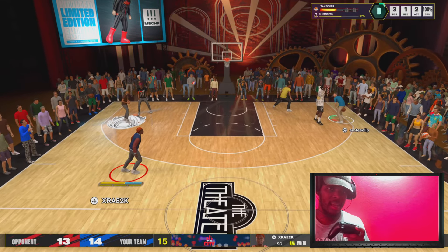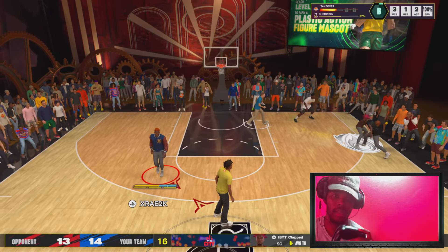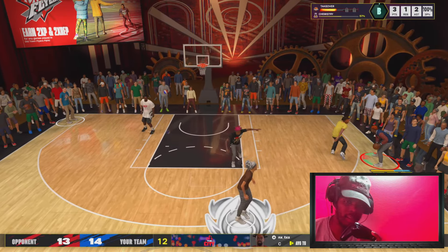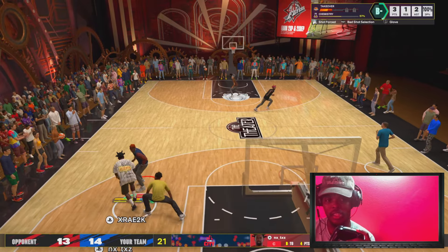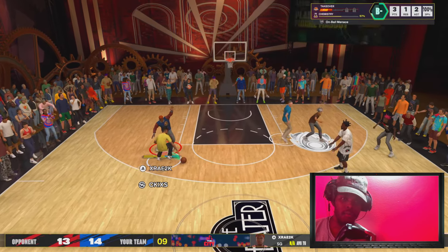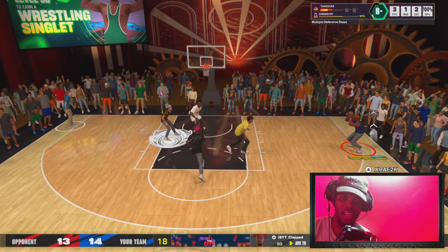Teammate blows by, does a step-back by accident. I'm wide open but don't get the rock — he misses, and in my head I'm like, yeah it's GGs unless something crazy happens. The 2K gods are on my side. The guard gets a steal, doesn't pass it down right away — he's trying to combo up. I go for it and nearly get ripped. Teammate is wide open — great defense, W bait in the chat. We get the rebound.